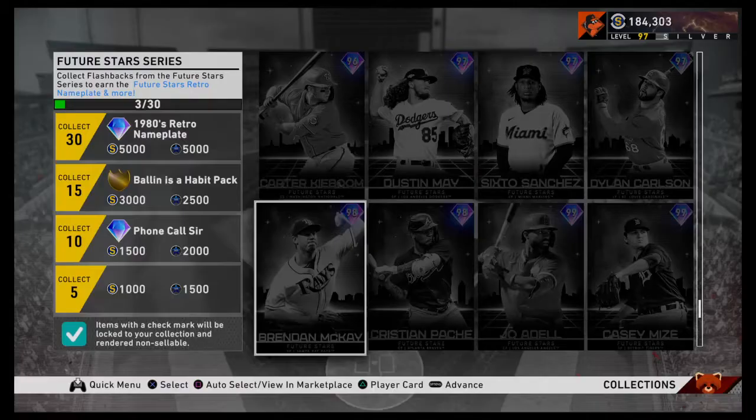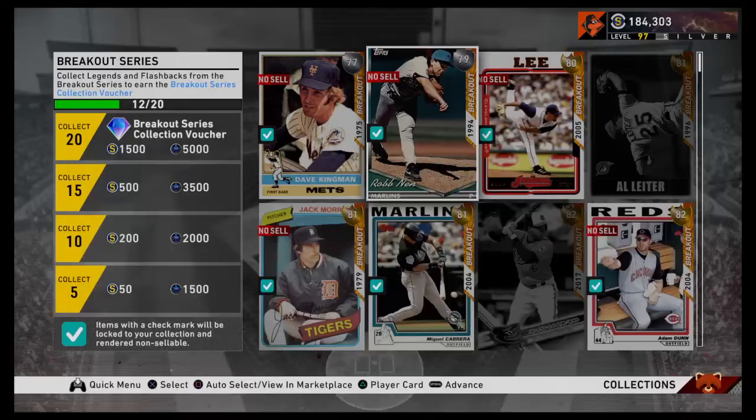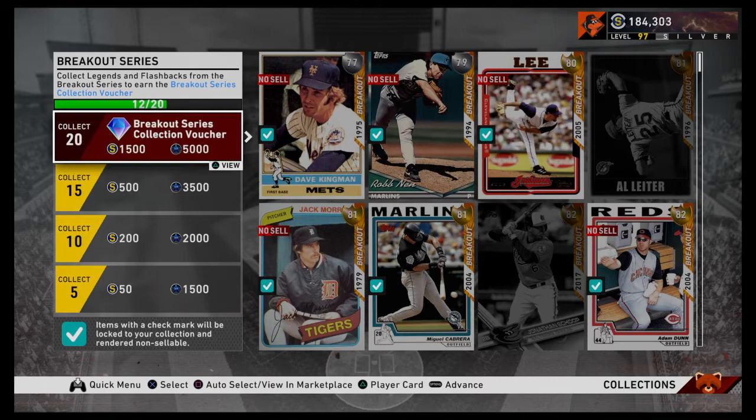Let's look at Breakout players. We go down to Breakouts — we need 20 of these guys. Auto-select 12, so we're about halfway there. And of course, as you move through, you're getting a lot of XP. That's how you really get up there in XP — going through all your collections.